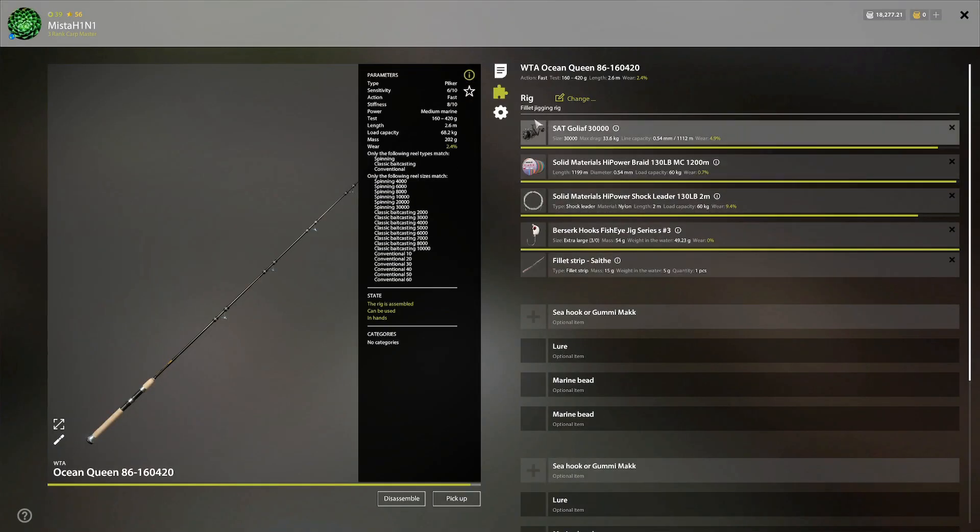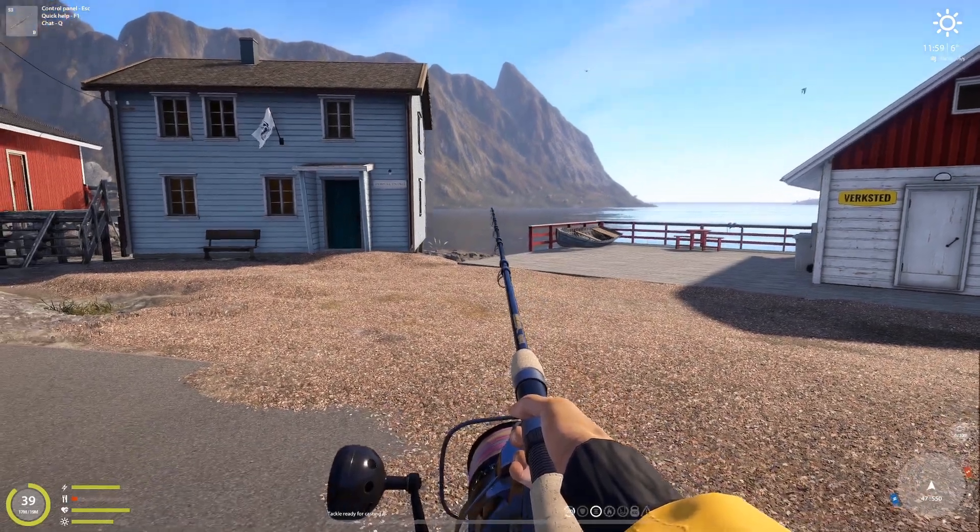This is the setup: we're going to have a fillet jigging rig with a three-odd hook and a fillet strip. If you have the Ocean Queen rod, the test is too high — this setup is too light for that rod, which is fine because you'll be able to full-cast at 20 meters. If you have a rod where the test matches your weight, do a clip at 35, because you'll be able to cast far more than clip 35. I'm going to show you why.